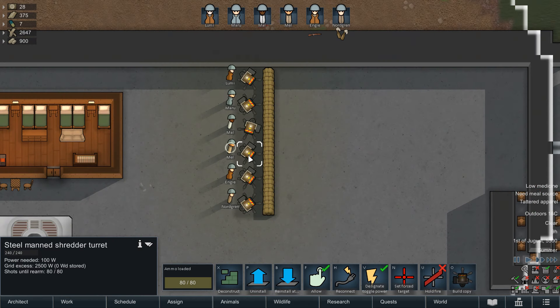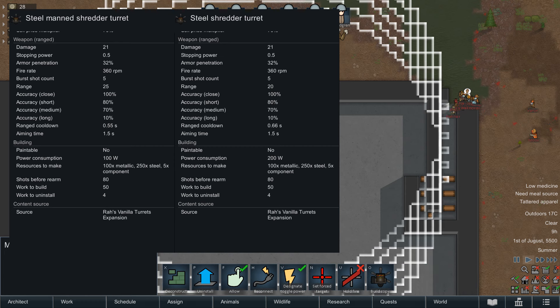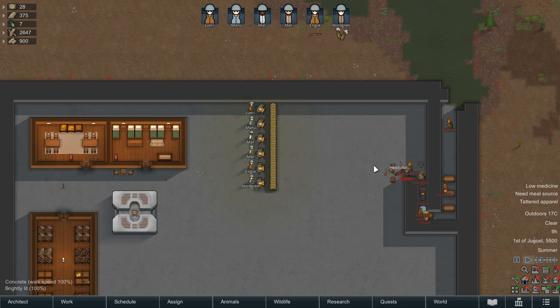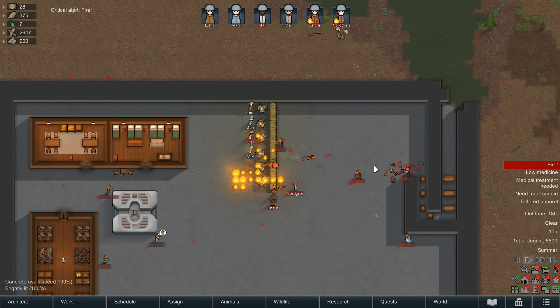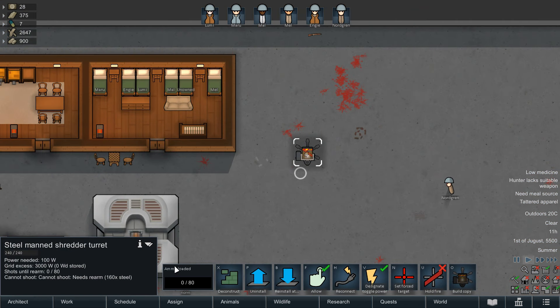The shredder turret on the other hand is a different beast — like a chain shotgun had hate sex with an autocannon. Surprisingly affordable at just 100 of any metal, 250 steel and 5 components, this fires 5-round bursts with dangerously high accuracy at a range of 25 for 21 damage each. It has a rapid aiming time and an extremely short cooldown, making it perfect for tight quarters defence when you're feeding enemies through tight winding corridors. The turret itself is entirely safe from exploding if it takes too much damage, so you don't have to sweat chain explosions across your defences. The main downside is how much steel it chews through — with the manned version using its 5-round burst, that's just 16 full salvos before it demands 160 steel.